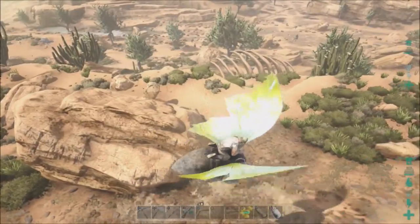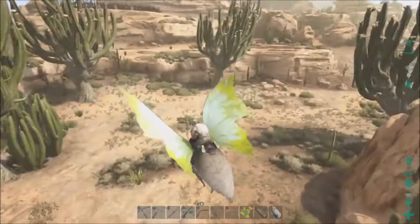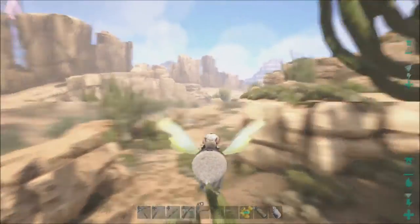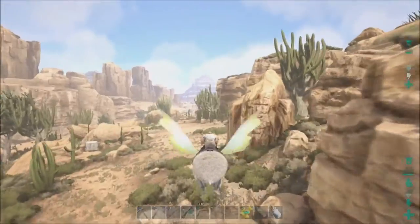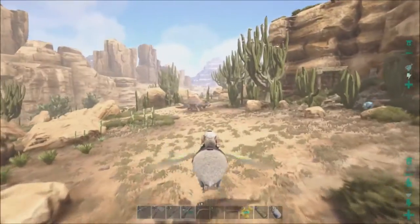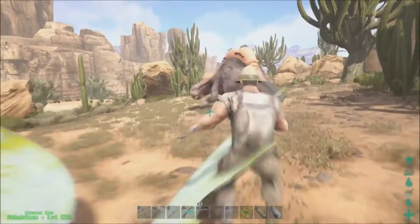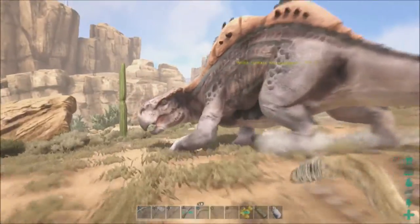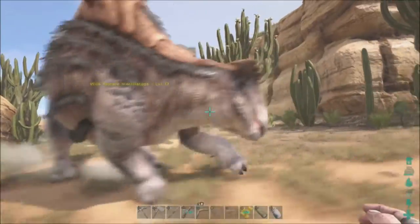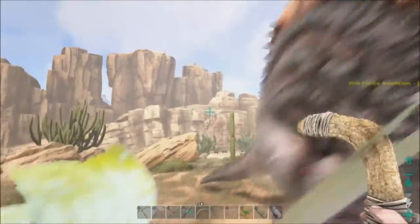All I need — and there's a bunch of bugs right there. Oh, people are joining. What happens when people join servers on Xbox — the game lags. So I guess we'll try this level 12 Morellatops and see how far it runs. OK, so now it is attacking.